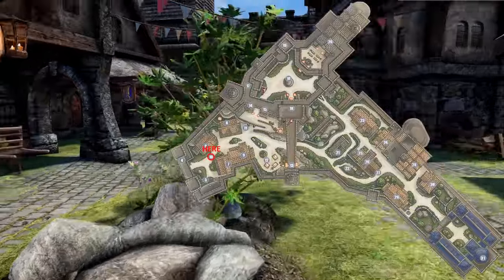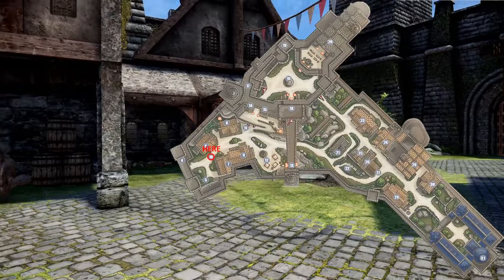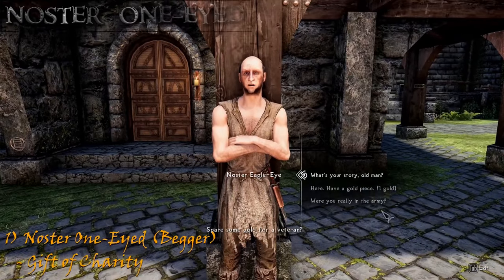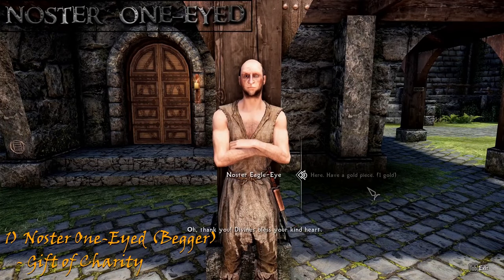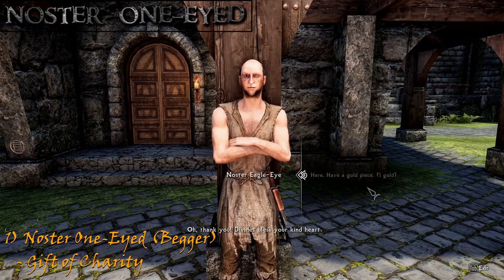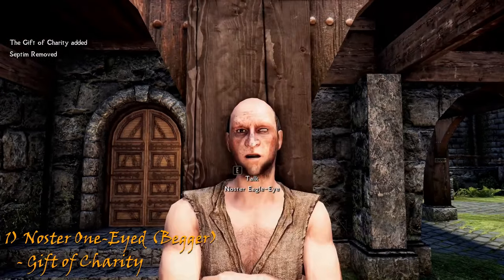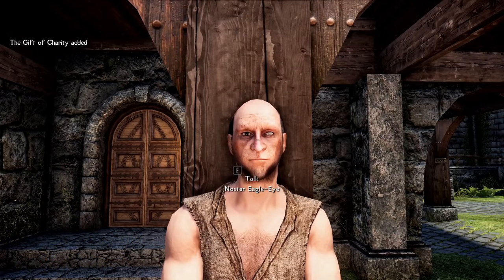From here, somewhere in the market district, you can find Noster the One-Eyed. You can throw a coin at him and get the Gift of Charity. But remember: this is what happens when you touch yourself too much.